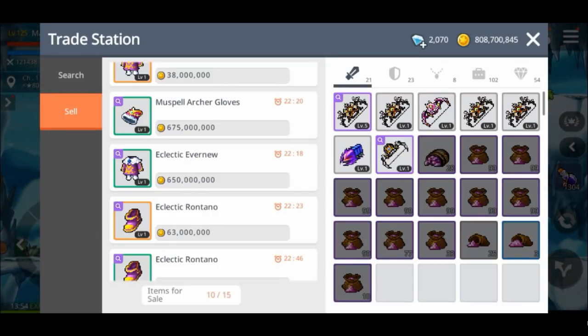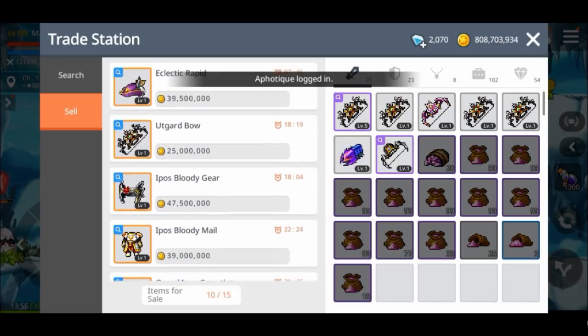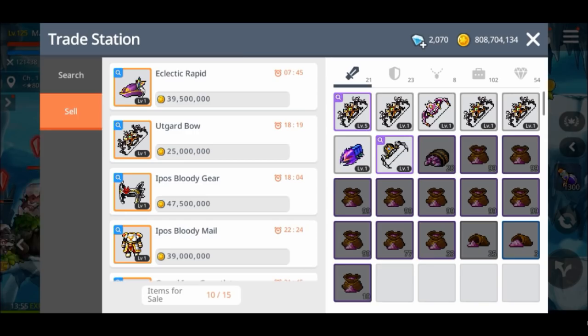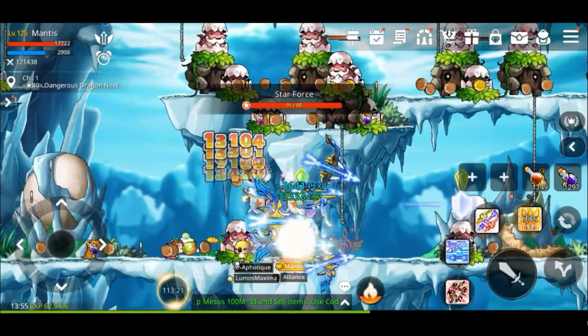By the way, if you watched the video where I made all the legendaries and I was talking about how the trade station is bugged — a couple of hours after I posted the legendaries for sale, I went back to check on them and all of them were missing. I can confirm the trade station is bugged at the moment, unless they fixed it in the last 12 hours. But I checked and the items were still up for sale even though I couldn't see them in my currently selling tab — they eventually came back and one of them even sold.